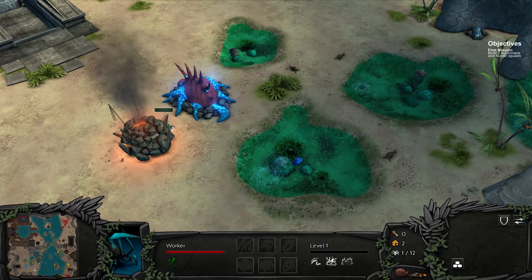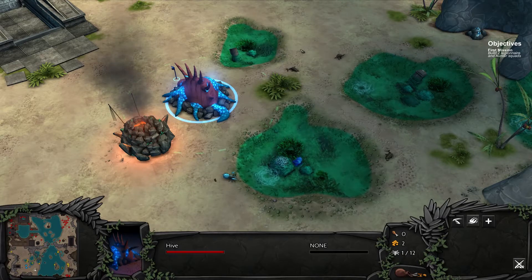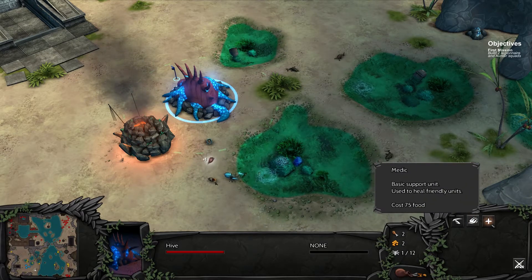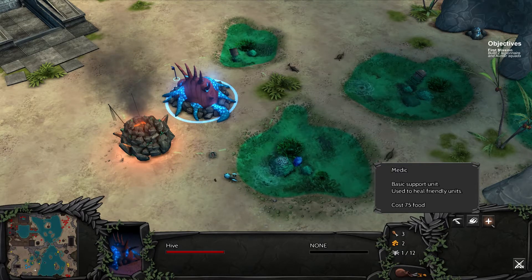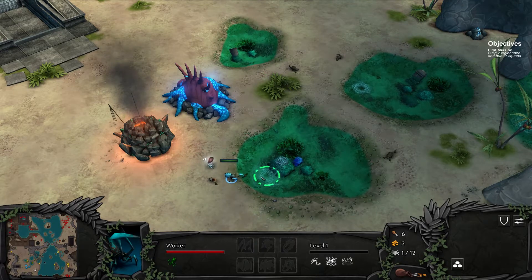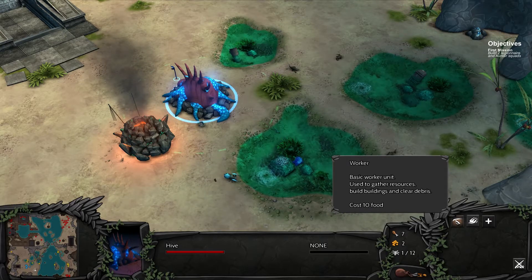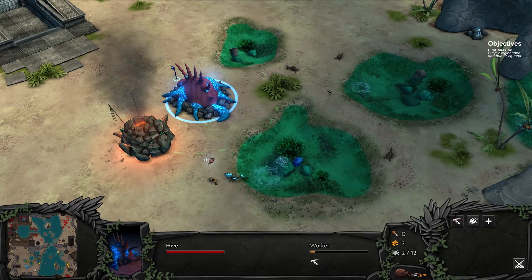Let's send him fishing. We're going to need quite a bit of food, so let's get workers first. I can do medics now — the heal-friendly units. They cost 75 food, that's crazy. He's going to fish, and I'm going to get another worker here in just a second. There's eight... nine... and he's almost there. We got it. So we got a second worker going.